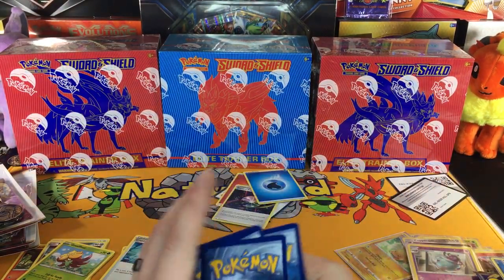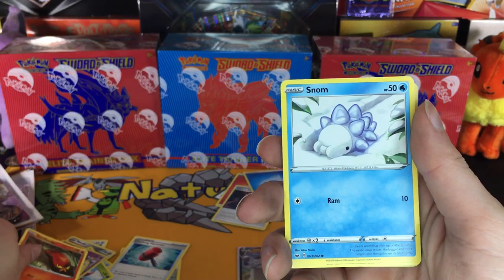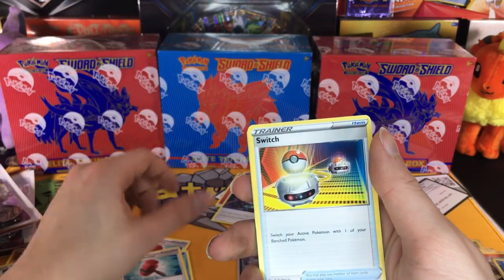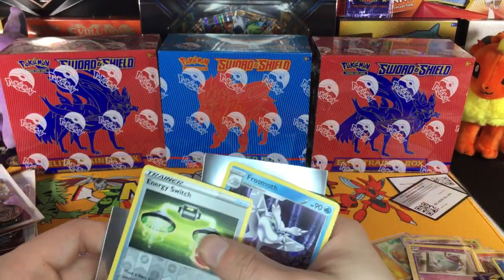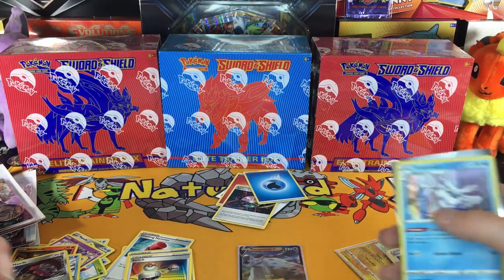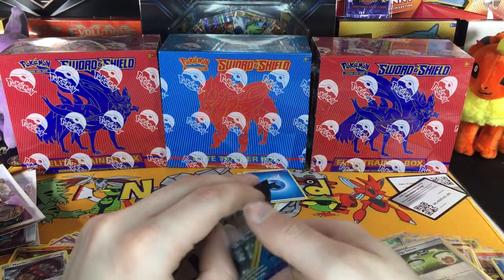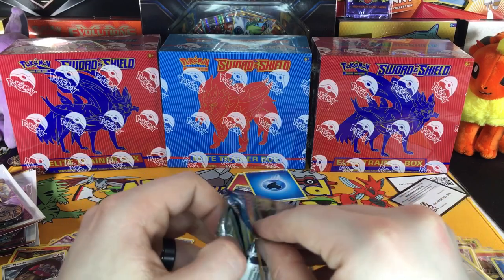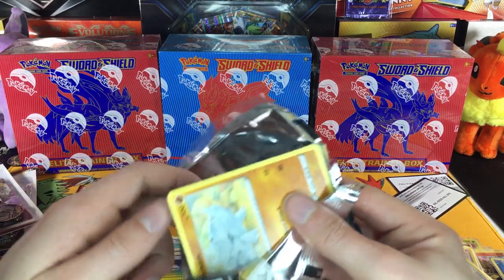We got a Water Energy — Water Energy is still lucky, everybody. We got a Gastly, Rookidee, Sizzlipede, Snom, Mawile, Mantine, Crushing Hammer, Switch, Energy Switch, and a Frosmoth. We're doing absolutely fantastic so far. We've already got two of the three ultra rares we would have pulled in an ETB, so it's looking pretty sweet. I highly suggest these single blisters.